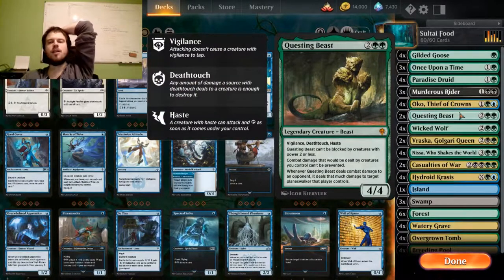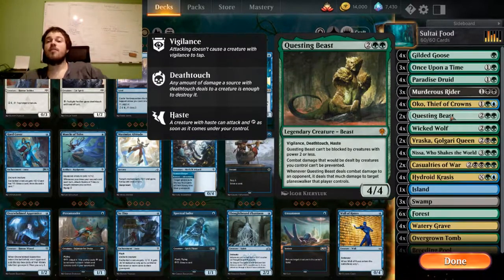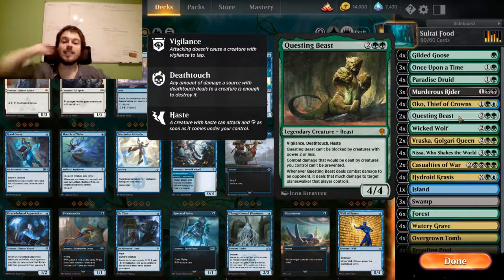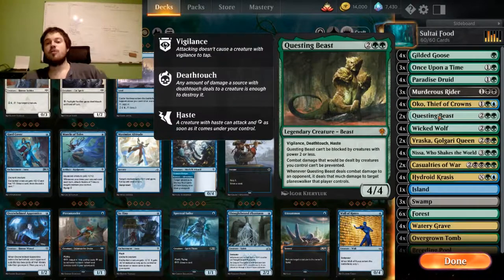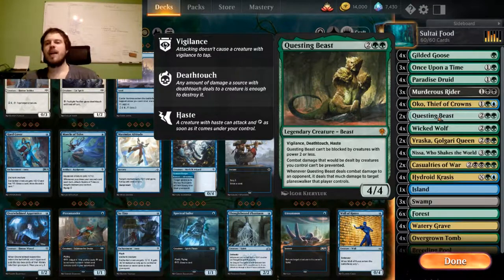Questing Beast has fallen a bit out of favor because Oko can just make it into an Elk, which is true for every creature that hasn't got hexproof. But I think Questing Beast is still a very nice card to get rid of planeswalkers — it cannot be blocked by small creatures with power 2 or less, and it deals the damage it does to your opponent to a planeswalker of your choice. It's also Vigilant, Death Touch, and Haste, which is very nice. Your opponent has to Oko it on their next turn, but before that you get good value. I sideboard it out when I play against opposing Okos, but otherwise I mostly keep it in.